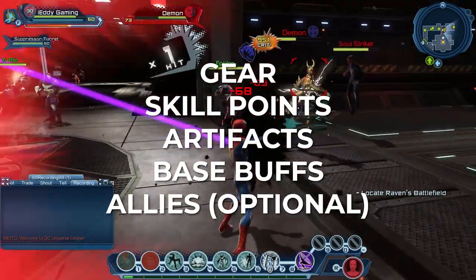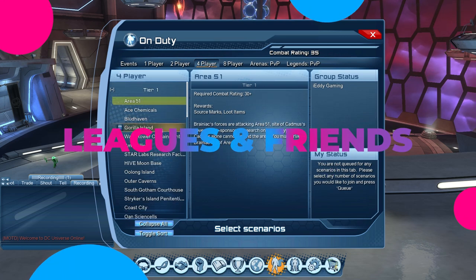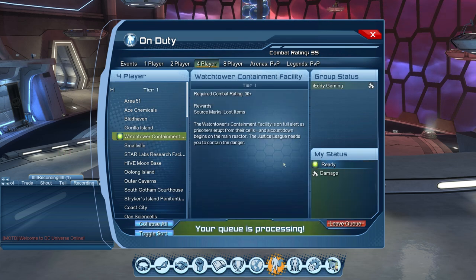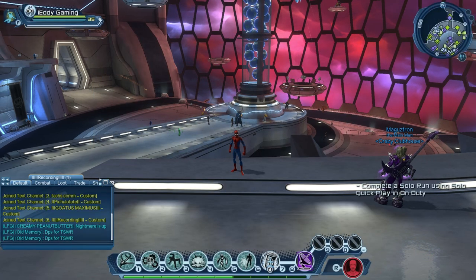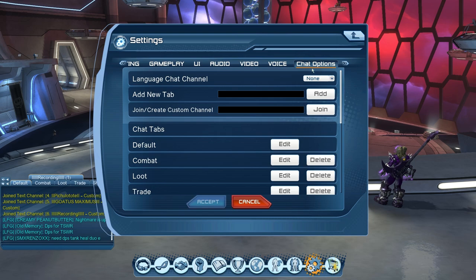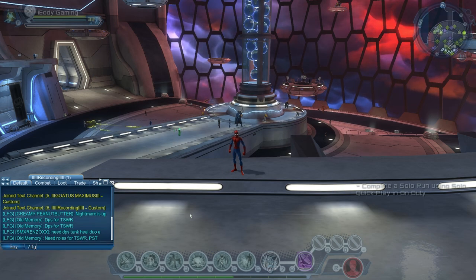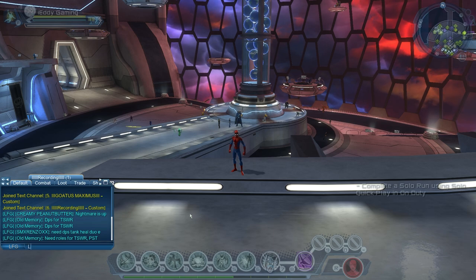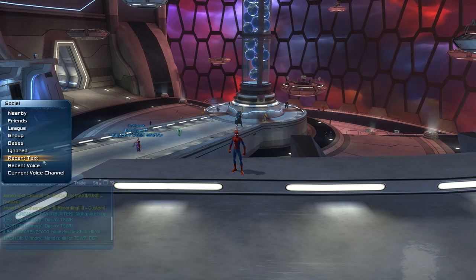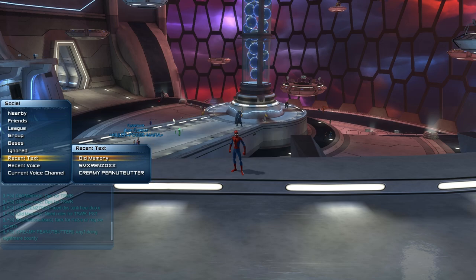Last on the list: leagues and friends. To do four- or eight-player content, you might queue and wait 40 minutes with no pop — that's because few people play early-game content. The solution is the LFG chat. If it's not active, go to Settings, Chat Options, click Edit next to Default, and make sure Looking for Group is green. Then in LFG chat, type something like 'Looking for people for Watchtower Alert, PST.' When someone messages you, open your Social menu, find their name under Recent, and invite them to your group.